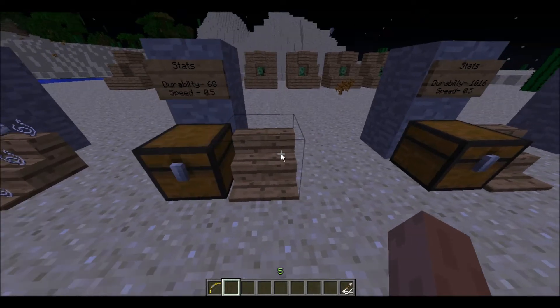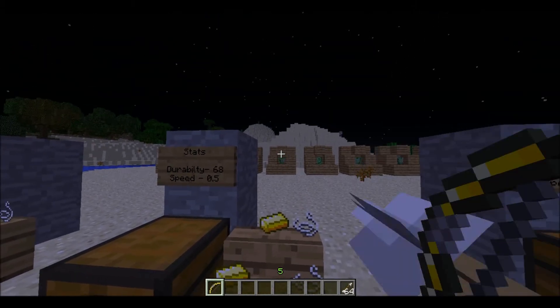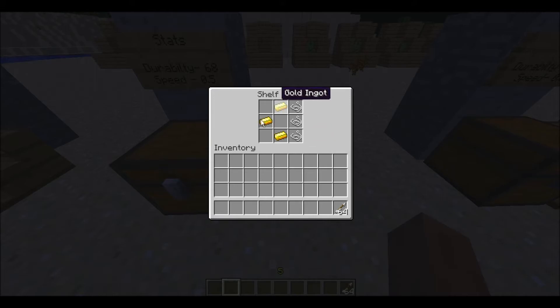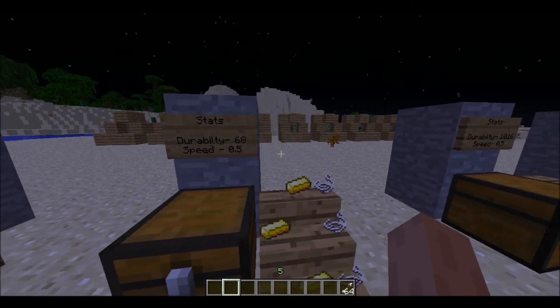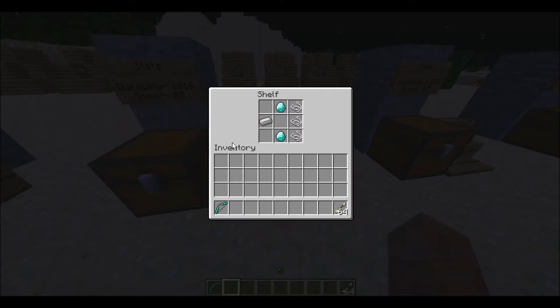Next is the golden bow. Here is the crafting recipe — three string, three gold ingots, and 60 durability. Let's go with the shots — one, two. That's really good. The durability is quite low but the speed is extremely fast.